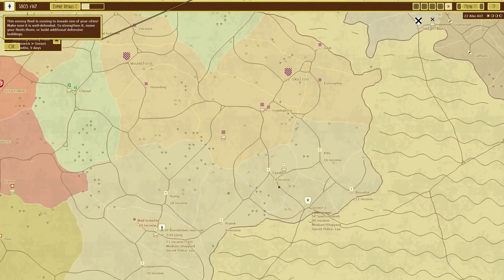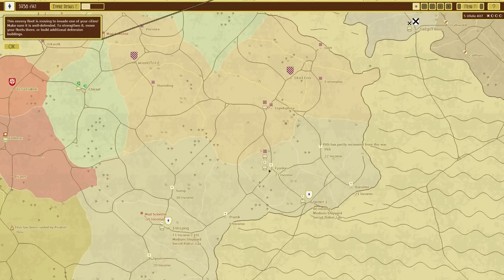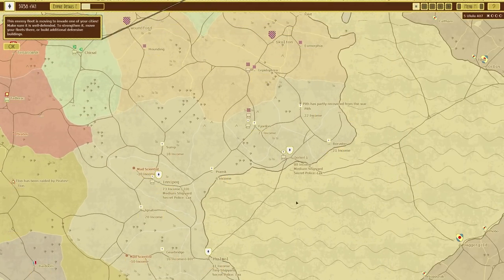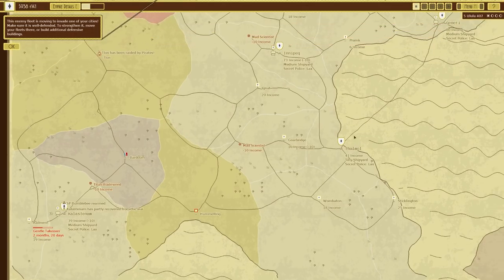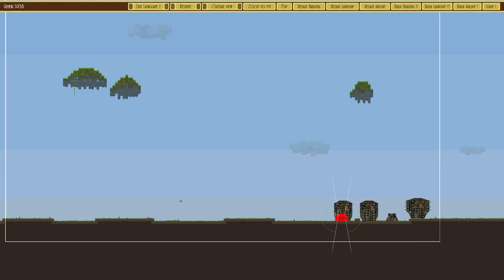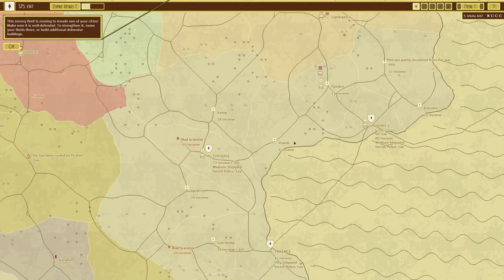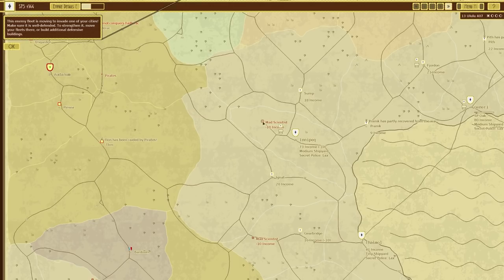These mad scientists love attacking everything around here. We've still got this fleet coming towards us, but the difference is I've got a Sparrowhawk so we can board. I'm going to build another defense here, move it further forward, build an orc there. Hopefully that should stop them from attacking. I'm probably going to do the unthinkable and attack the mad scientist — I don't think we should but I want to try.